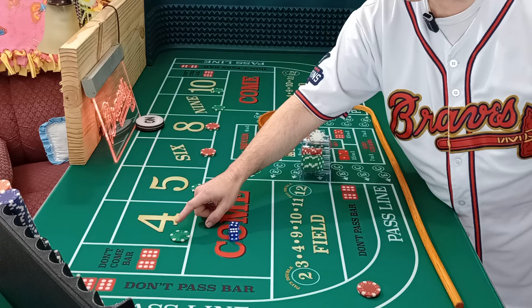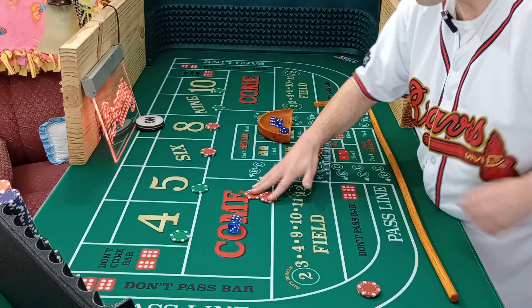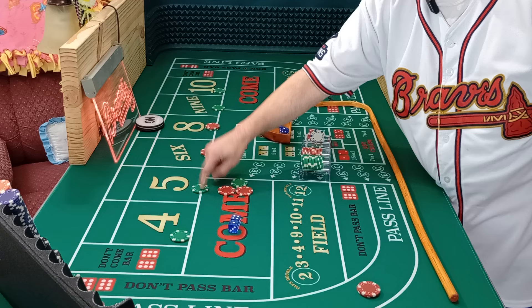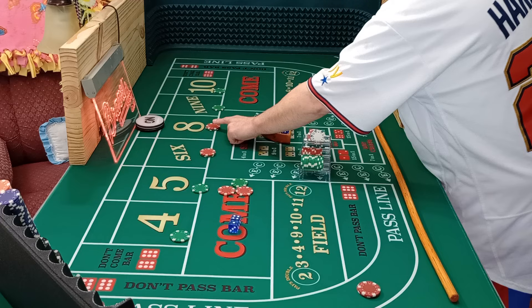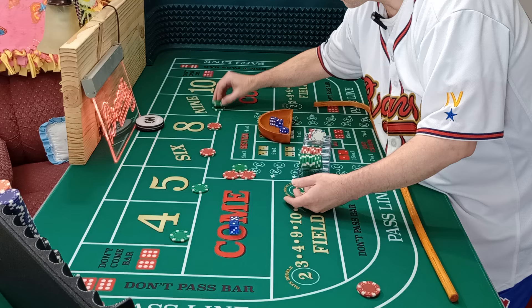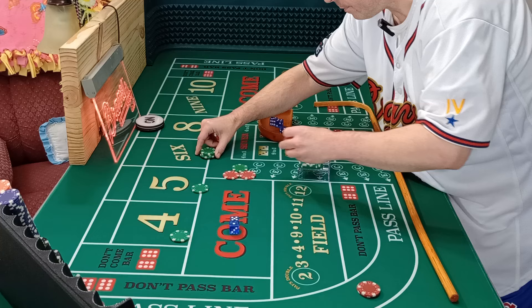The $25 buy bets on four or ten pay $50, minus the $2 vig, so $48. Let's say you hit a five — you get paid $35 because it pays seven to five, and seven times five is $35. Very easy. The six or eight pays the same way but you need five more dollars because it has to be in increments of six — it pays seven to six, so $30 pays $35. Now once you get your second hit, all of this comes down because you got your two hits.